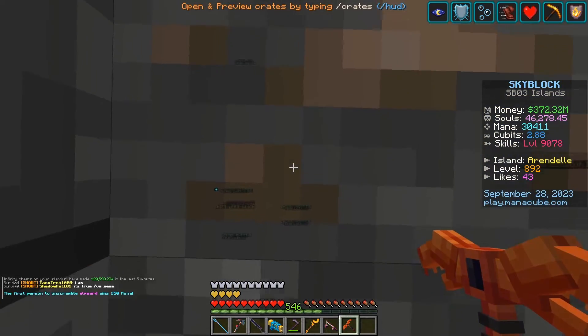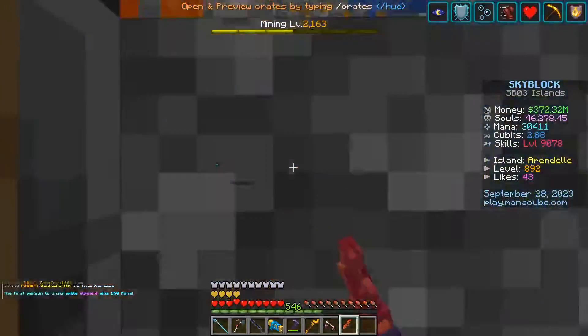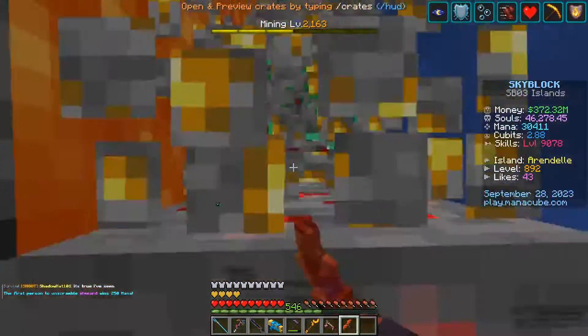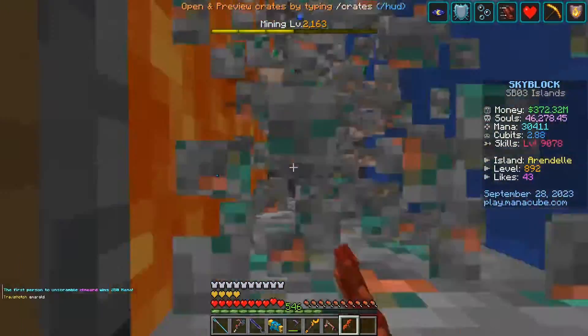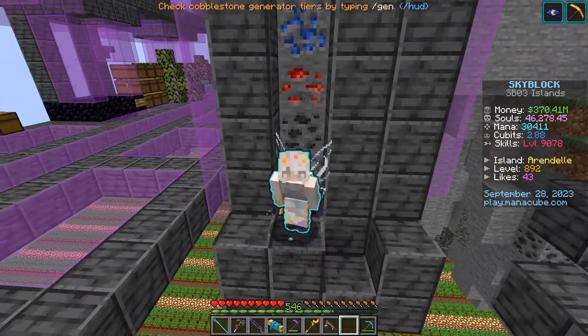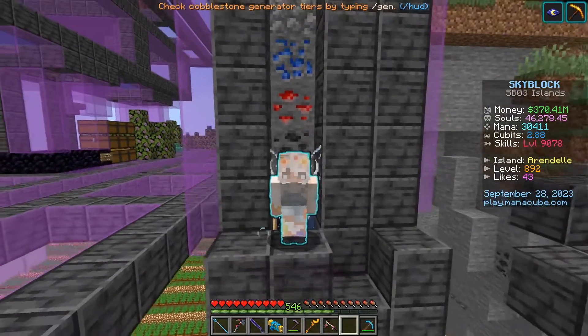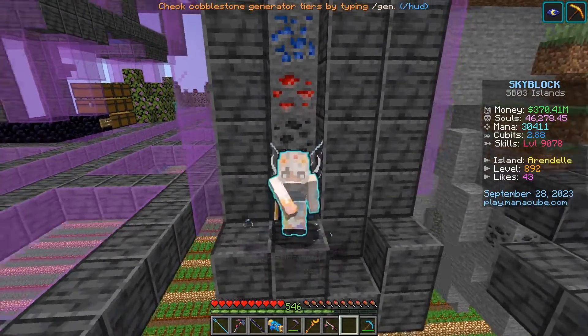To use the farm, you're just going to look straight up, mine, and keep running forward. When you hit that teleport pad it's going to teleport you to the other side and you just keep going around in a loop. That's it for the video on a mining MCMMO farm — don't forget to like and subscribe, and I'll see you guys next time, bye!